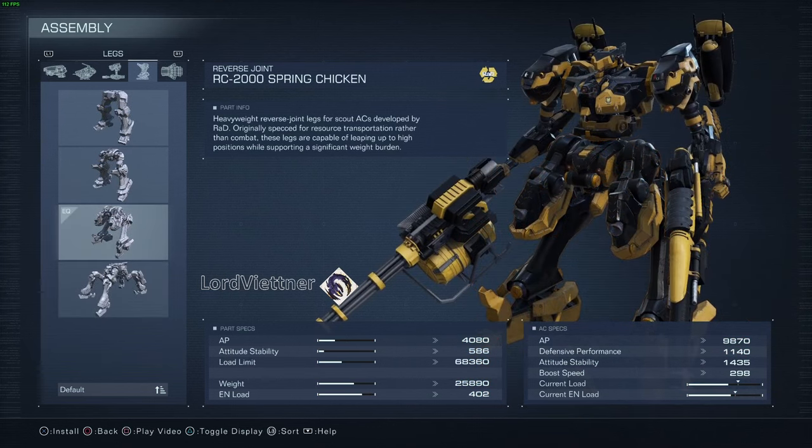For the legs, I think the reverse joint is where it's at. The insane mobility and longer jumping and dodging really helps both with keeping distance from enemy ACs as well as closing the gaps during boss or AC fights. The RC2000 spring chicken are a super strong mid-game option for reverse joint builds since they allow for a much higher load limit, provide more armor points than other lighter weight reverse joints, and they have a pretty cool name.